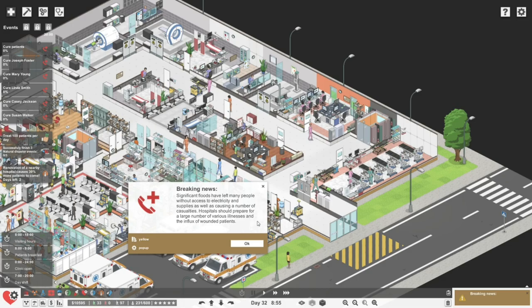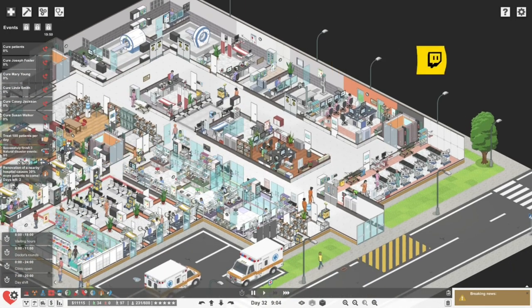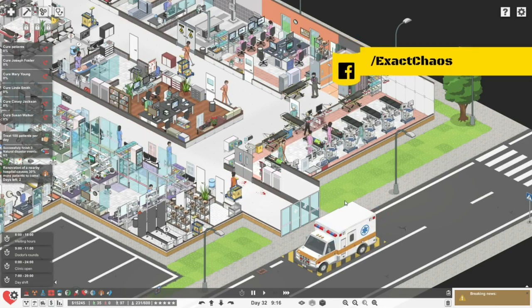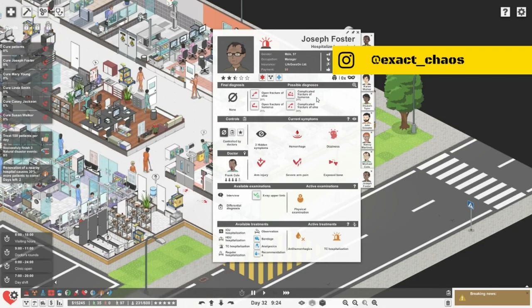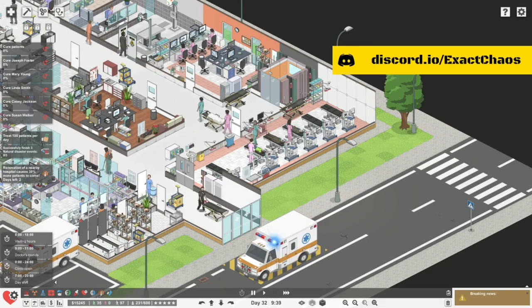Significant floods have left many people without access to electricity and supplies, as well as causing casualties. Hospitals should prepare for a large number of various illnesses and the influx of wounded patients. We can generally deal with wounded patients, and internal medicine is kind of okay. Bring them in! TC generally does a pretty decent job of moving people through fairly quickly — no flashing symptoms over here, so that should be okay. It's just six additional patients, and it's 9:30 and we're already through 35 patients — that's awesome.